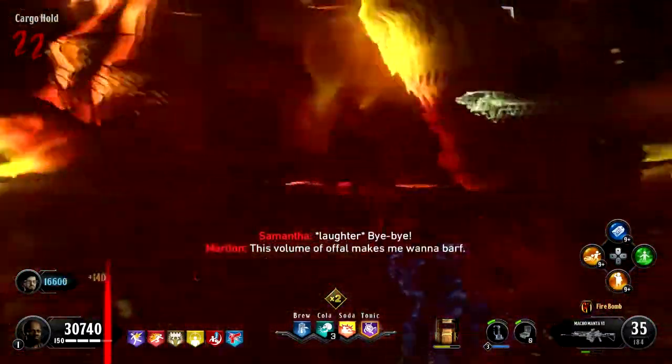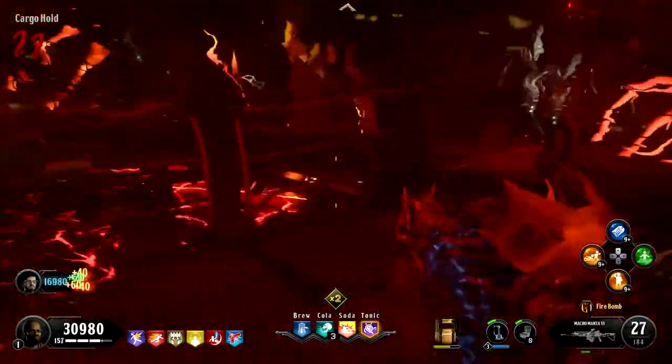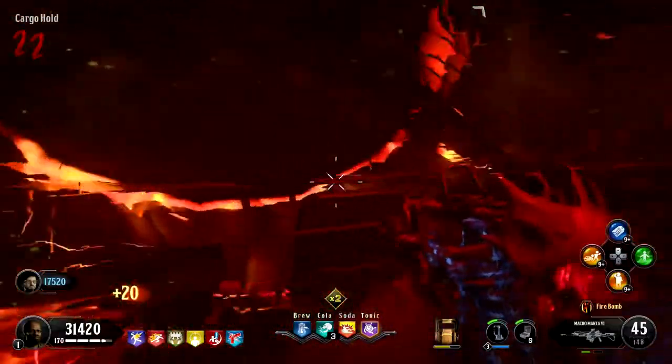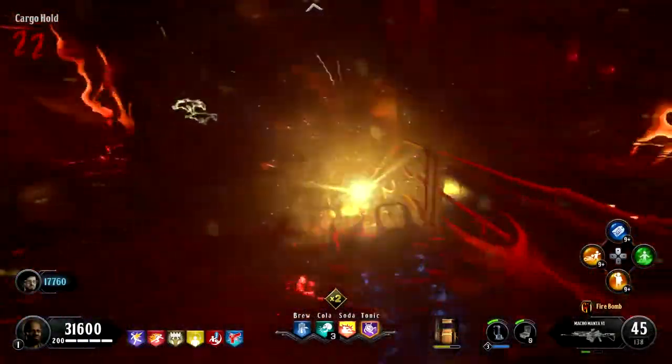Once we drop into the multiplayer map, the zombie outbreak begins. A dark Aether orb will spawn into the map, confining both you and one of your operators into a confined space in the multiplayer map. When you kill zombies within this area, the orb will get powered up and move to a new location.